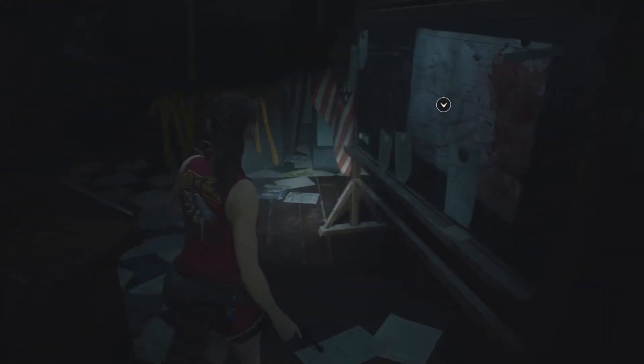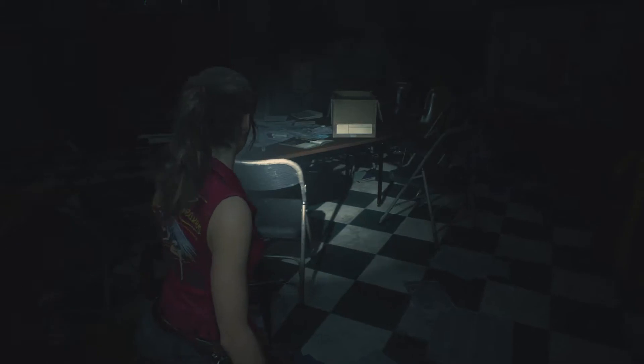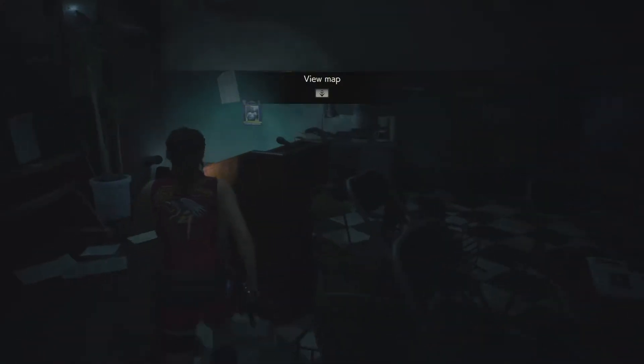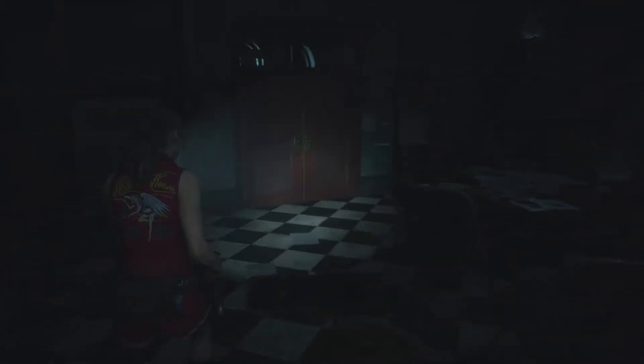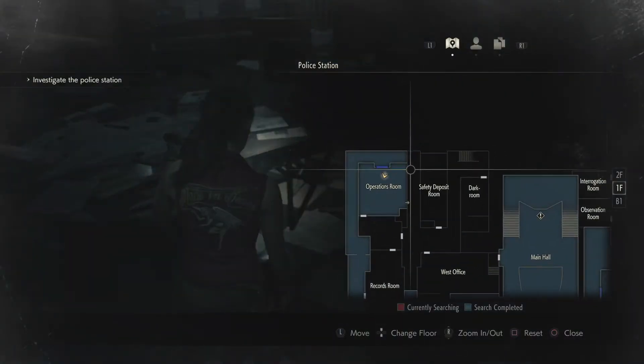Record of evidence — yeah, the police station went to heck, that's what happened. There we go — first floor map, that's what we want. It tells you to view the map. More bullets up ahead — yes. Bullets and maps are always good: bullets to shoot things and maps to use in case you're lost. Kind of like me right now.